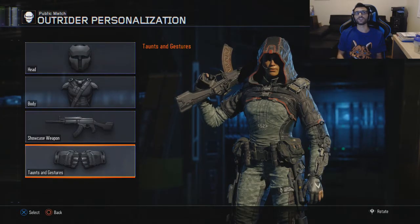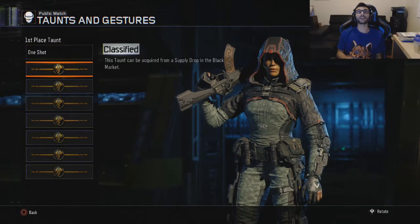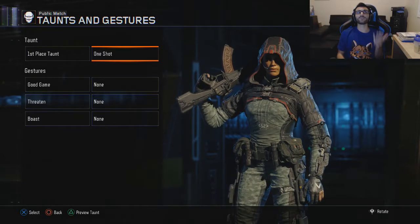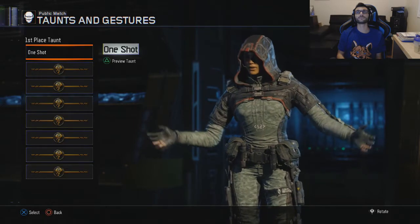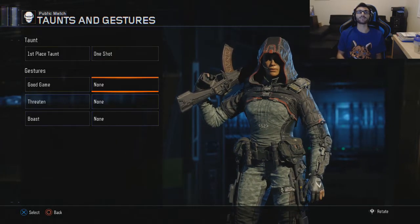The showcase weapon is just any weapon you showcase when she holds it in the lobby. When we go to taunts and gestures, every single one you get from the black market in a supply drop. You start with one when you come in first place — I can preview it for you: 'One shot, one kill. Won't even hear it coming.' The rest of them you get in the black market supply drop.